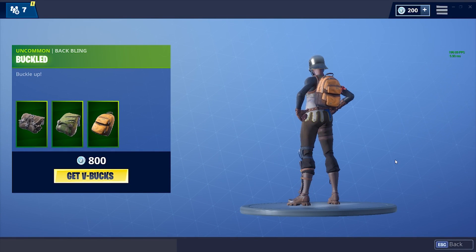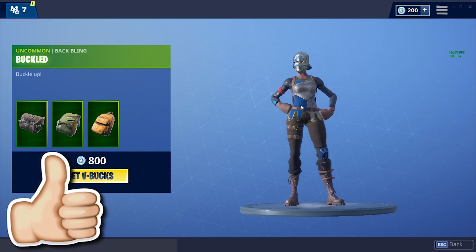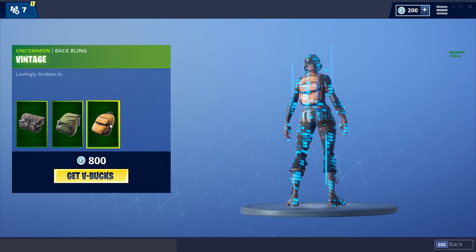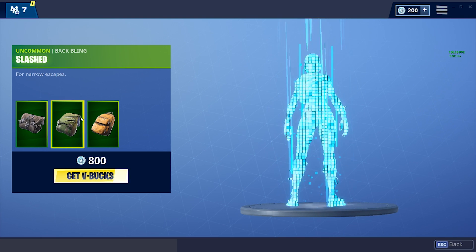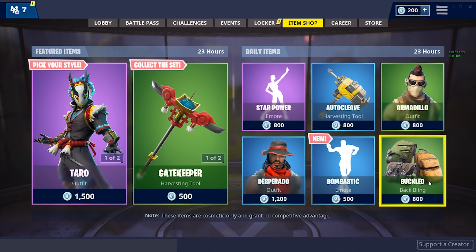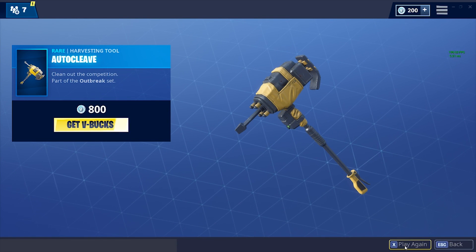This is typically really uncommon to see. It's 800 V-Bucks and it comes with three different back blings — that back bling, that back bling, and that back bling. They're all basically just backpacks, honestly, but it's 800 V-Bucks for three, so that's pretty good. Then we also got the Auto Cleave harvesting tool.